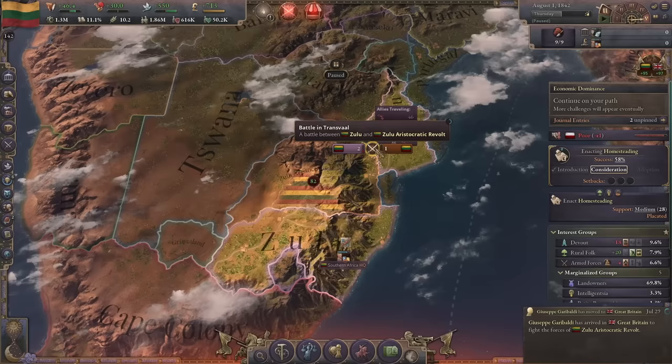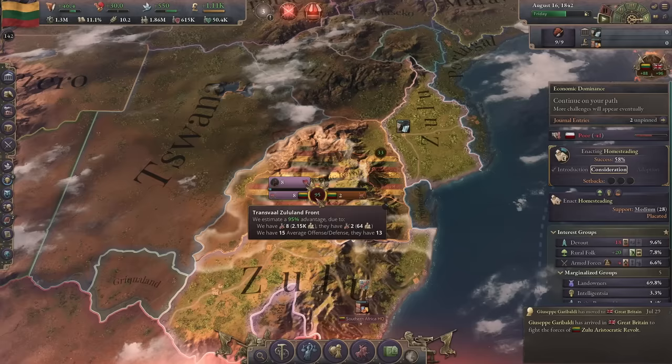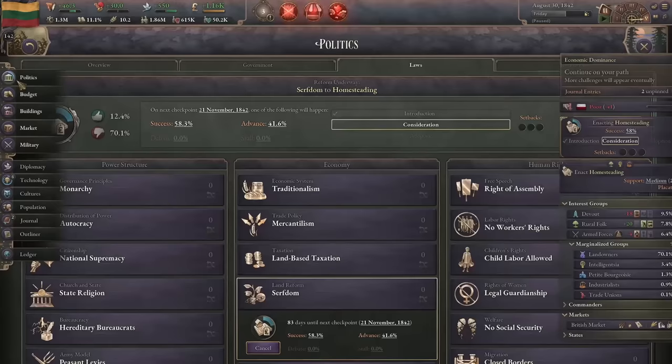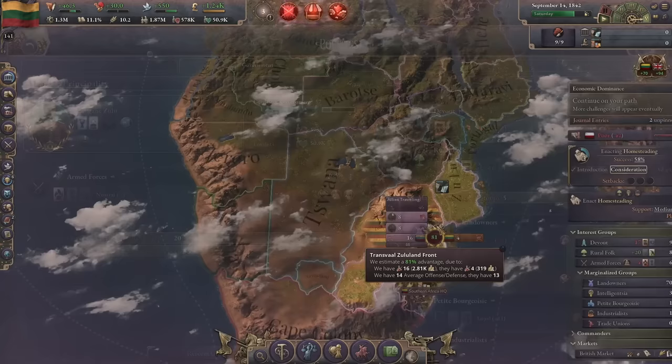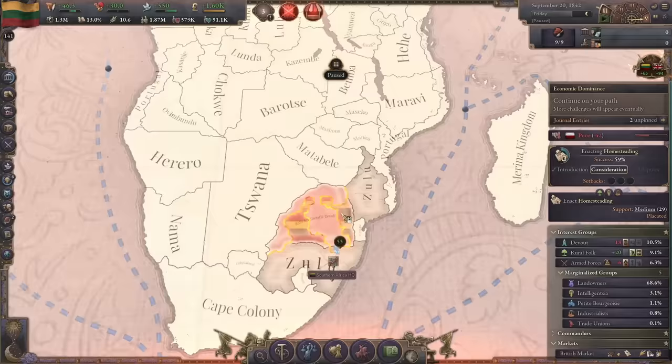Let's watch the fight go - should be a slaughter. Zulu versus the rebels, they're defending over there but we're pushing here. Should be a quick war - that'll get the landowners weaker. I'm going to get them so weak. We're going to take the intelligentsia, stop bolstering them and suppress the landowners. Want them gone.